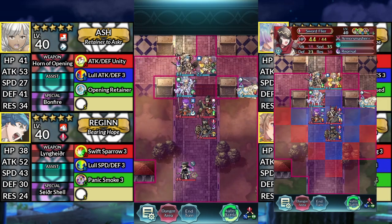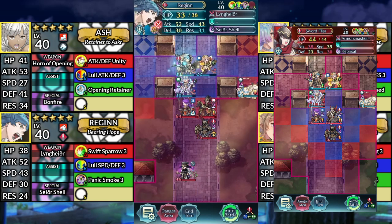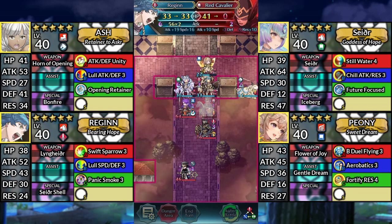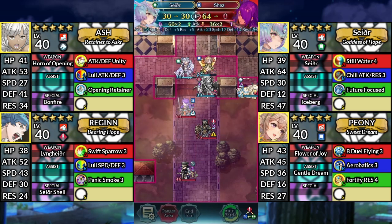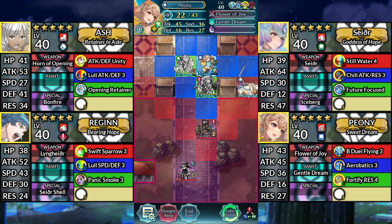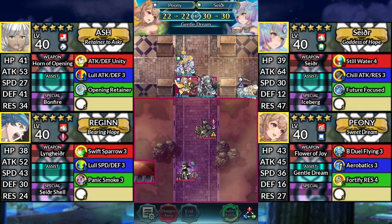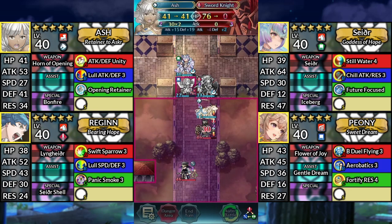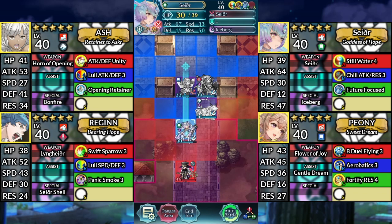On turn 6, this Red Cavalier on Lunatic will instead be a Sword Flyer, but regardless our movements will be exactly the same. Move Regan down to the right and attack the unit to the right of Sather. Move Sather up 1 space and attack. Move Peony below Sather and dance Sather. Move Ash below Regan and attack the Sword Knight. Finally, move Sather down and attack the Cleric.